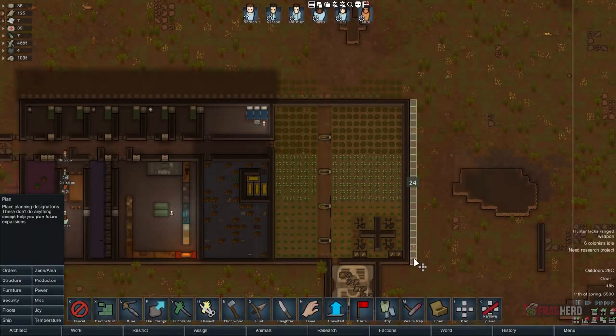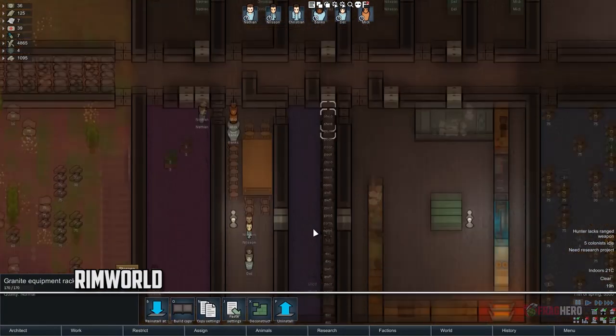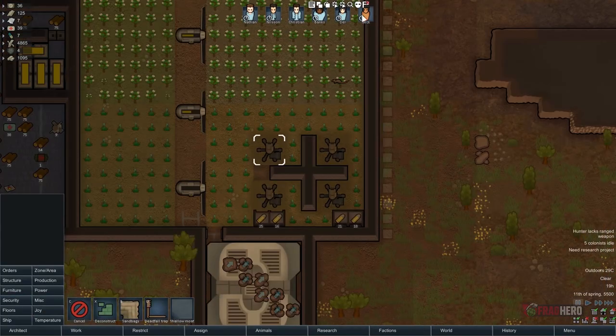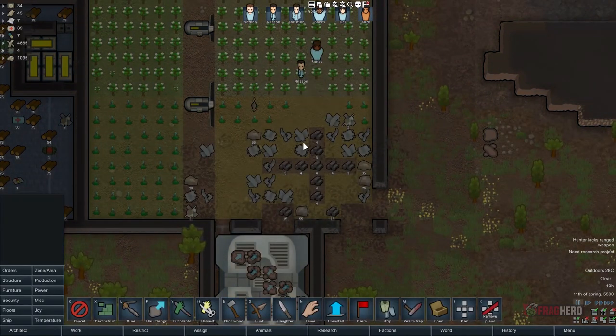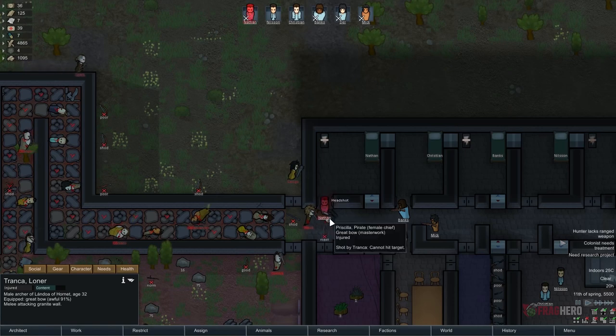The colonists you manage in RimWorld are able to build various structures that can be made from different materials, each with their own hit points, flammability, and aesthetic value. The walls can be built from any type of resource including granite blocks, gold, steel, uranium, silver, and many more. The main idea is to find the perfect combination that allows you to build the most solid and easy-to-defend structure while also keeping your colonists happy.